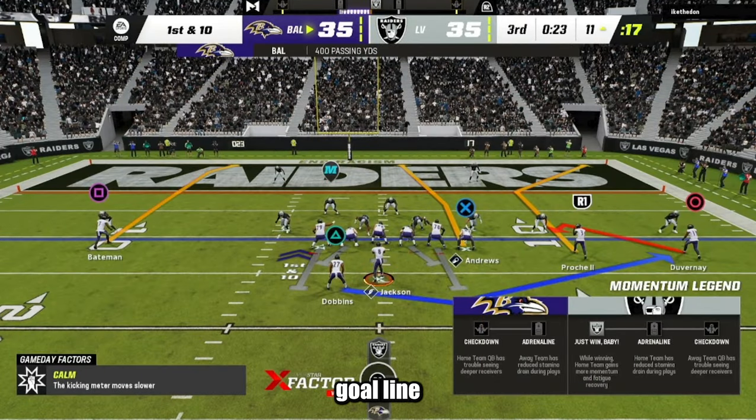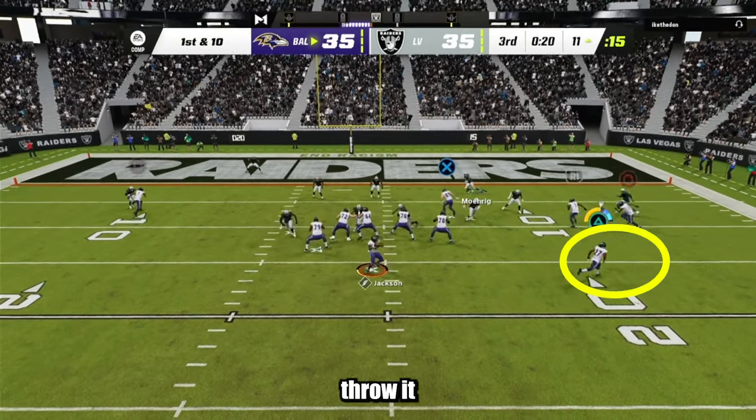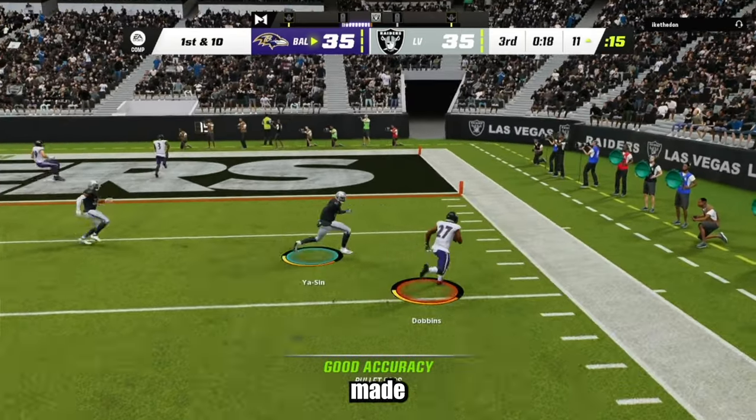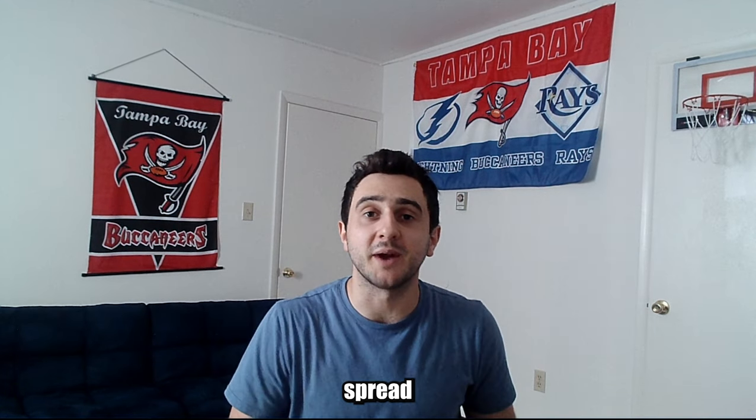On the goal line with this play, you could put O on a slant, but I ran it base to see what he'd do with the running back route. He gave me enough space to throw it to the running back, who made a shifty move and got an animation I'd never seen before — it was sick. That was my five-play mini scheme for spread option. I hope you enjoyed — let me know what you think and if it works for you.